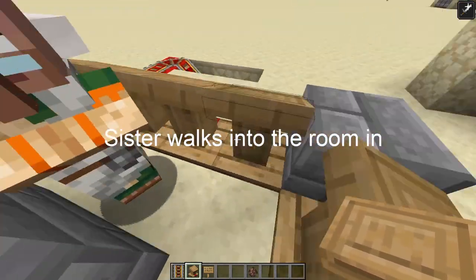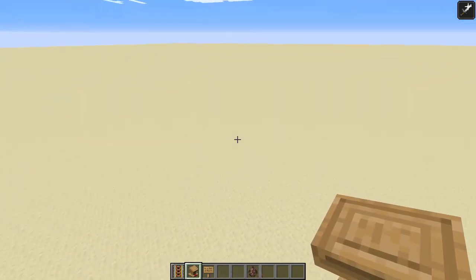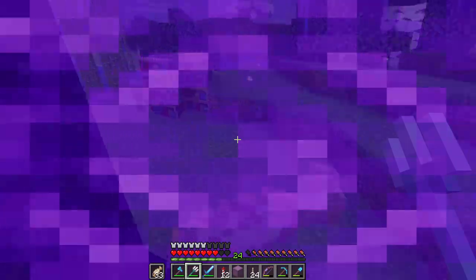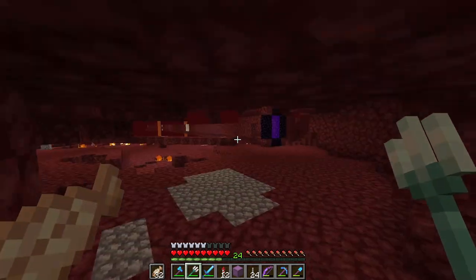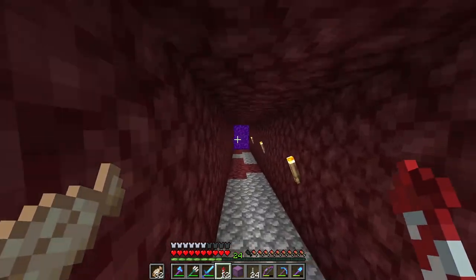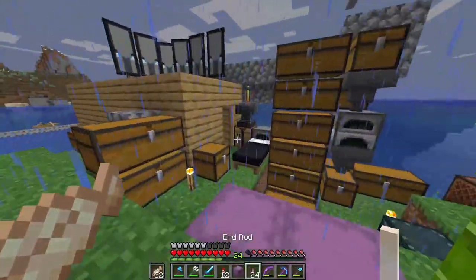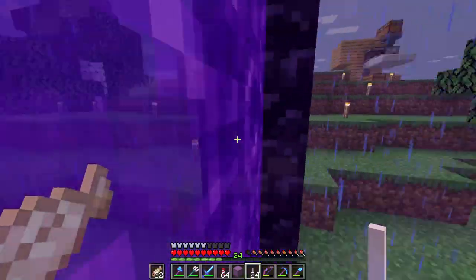Today I think I'm going to get working on that wither skeleton farm, because we only have one beacon and I would like a lot more. We're going to be using the design by Tango Tech - it's a very easy wither skeleton farm. It doesn't produce a lot of skulls, but I don't really want to go all out, just something nice and basic. I'm going to go grab some more rockets and find a new nether fortress that's in a lava pit if possible, so we don't have to worry about so many spawnable spaces for pigmen taking up mob cap. We're going to do a little bit of exploring.